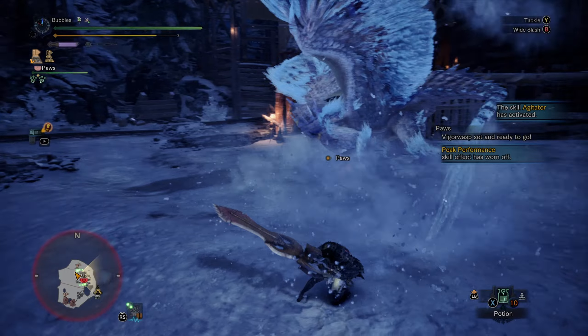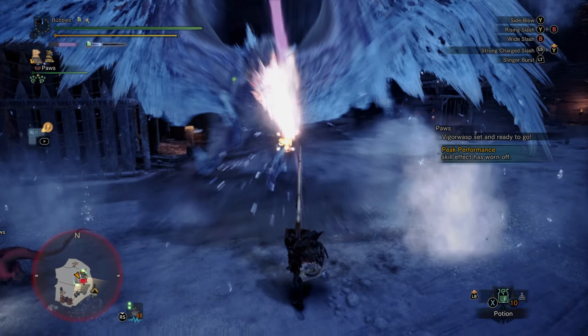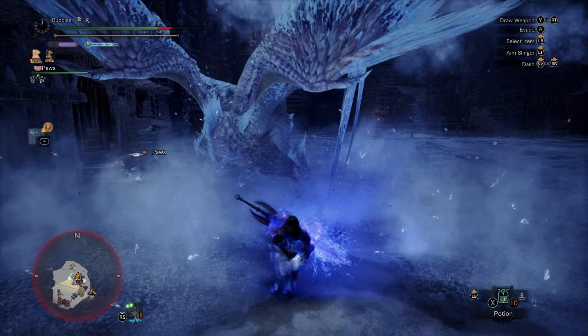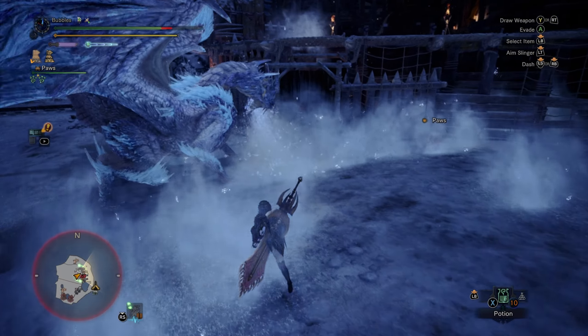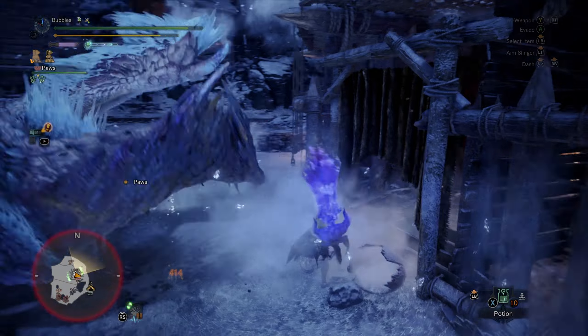Every time she does that evade or runs across the map, she'll either come back and bite or she will do the sweeping frost. Also that attack there that actually hit me — if you wait for her face to fully stop, you can actually land quite a huge chunk of damage off that.